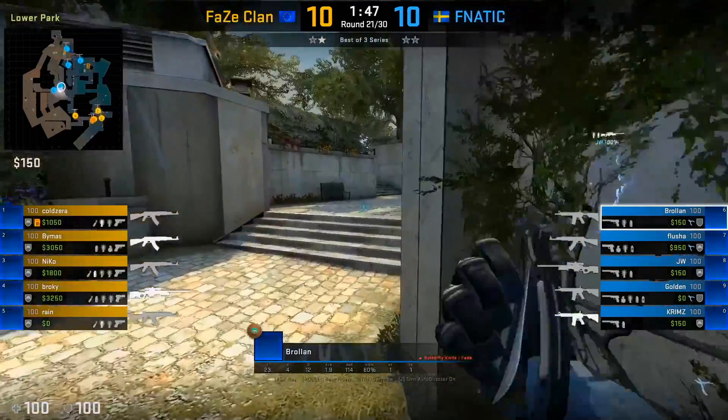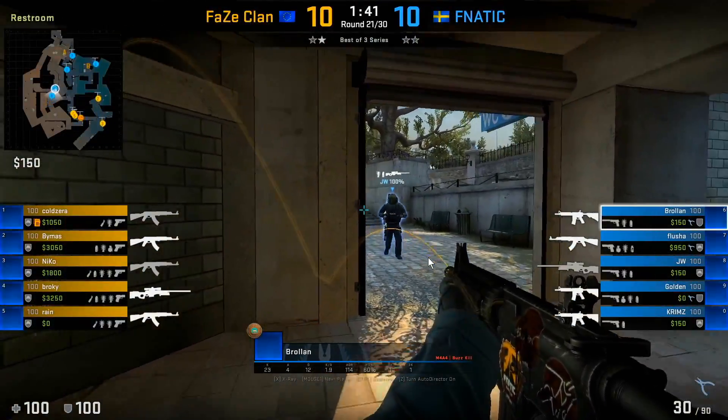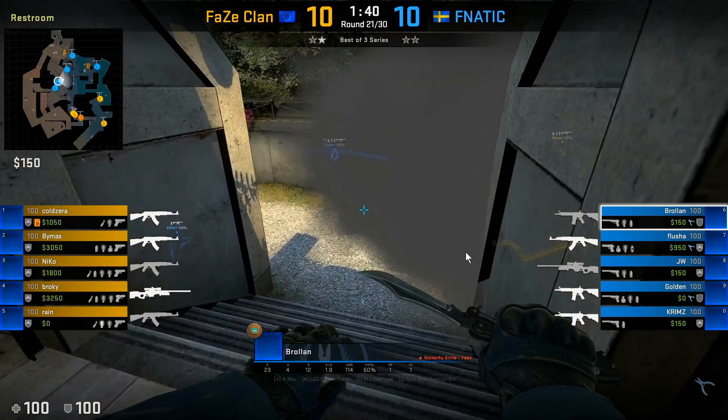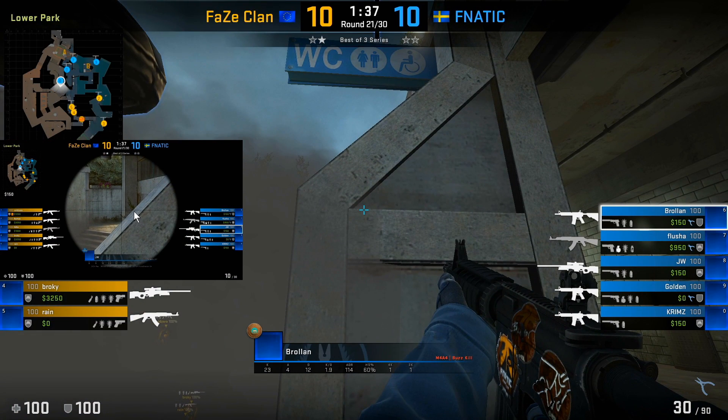Here in this round we're gonna see him throw that molotov again, and then he's actually going to try to support JW from bathrooms. They notice that the T's are throwing the front bathroom and divider smoke, and what they decide to do is actually boost. With this boost, JW can still see if players are coming along the right side as well as players coming up from the connector area.